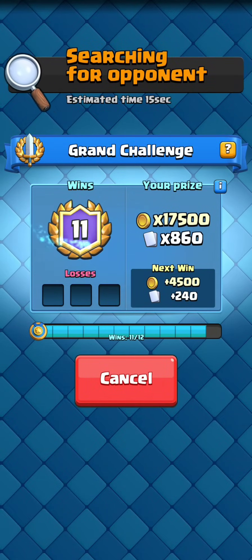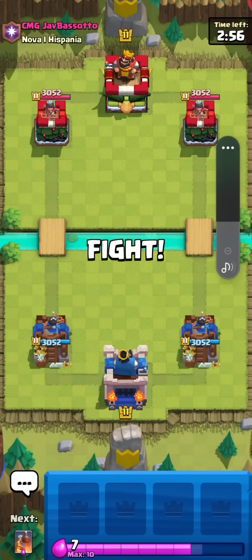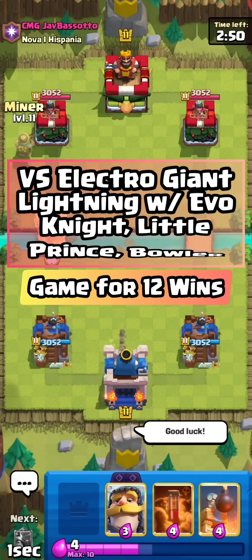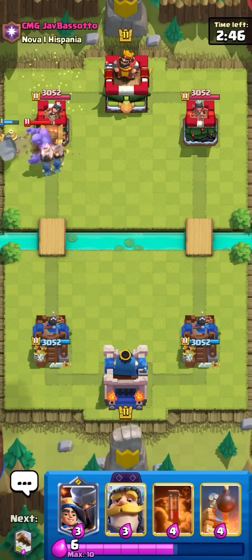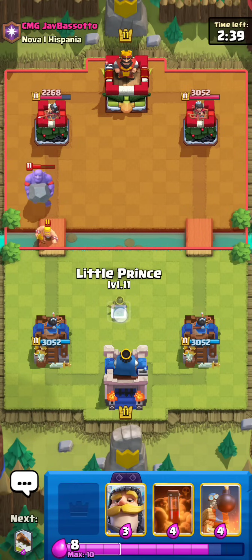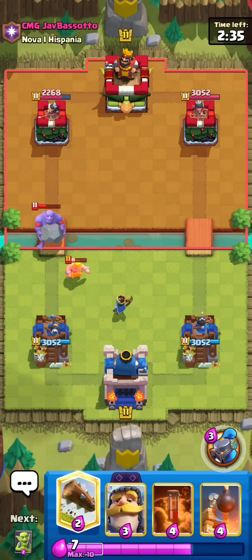Queue time is going to take a while at 11 wins, so I will cut and be right back when we find the 12-win match. Alright guys, so I'm going against CMG Jav Basoto. I'll just go for my Miner Wallbreakers as first play. We see a Bowler again and Barb Barrel — but terrible Barb Barrel, guys, both connect. That does about 800 damage — each one does like 400. Bowler plus Barb Barrel is not a full counter to a Miner Wallbreakers push, that's crazy.